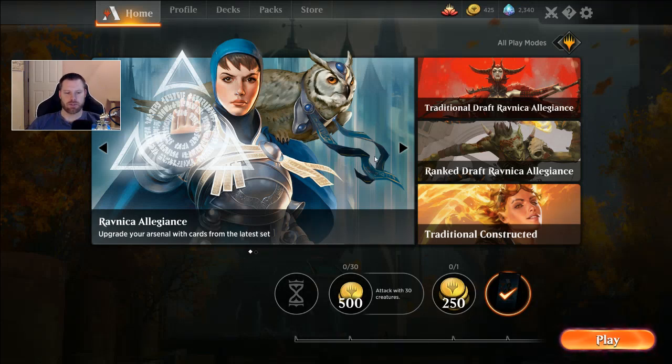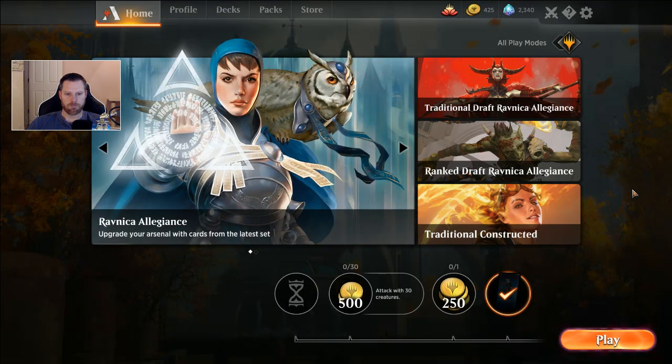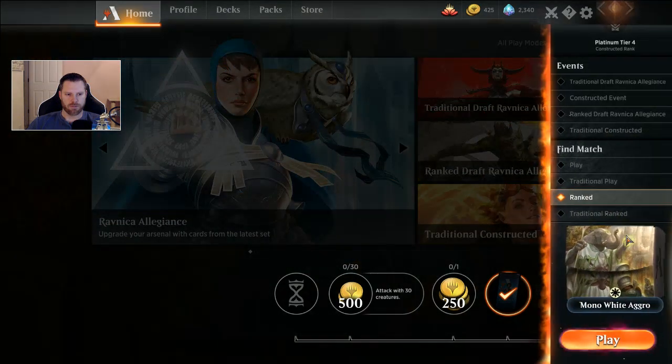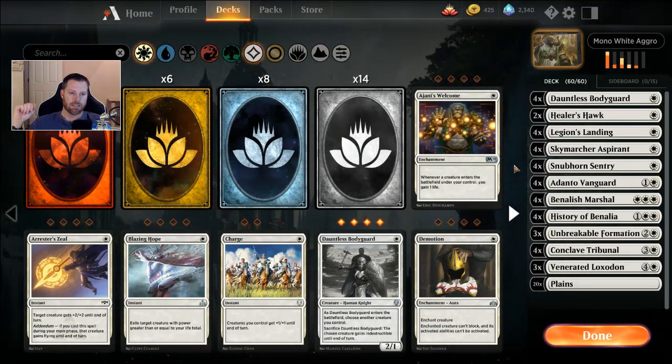Hello everybody and thank you once again for joining me. Today we are going to play through the ladder on Mono White Aggro. This is a competitive deck, it's a top-tier deck. I am a budget player, I'm all free to play, but I did spend some wild cards on this one so I'll go over what that's gonna take. My name is Justice, my handle is rcantuna. Please remember to follow along for deck tech videos just like this one, event videos, tips and tricks for all the free-to-play stuff. I try and cover it all, especially from the free-to-play perspective. I think it's important to make all the wisest wild card plays I possibly can.